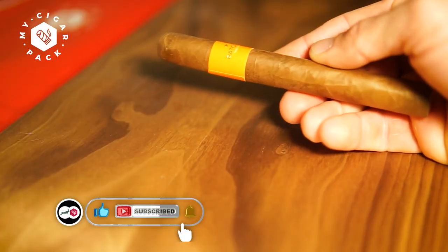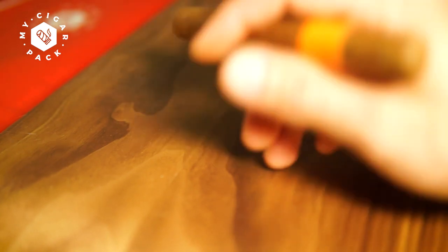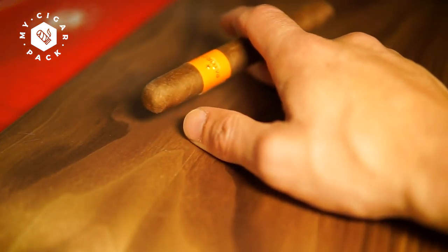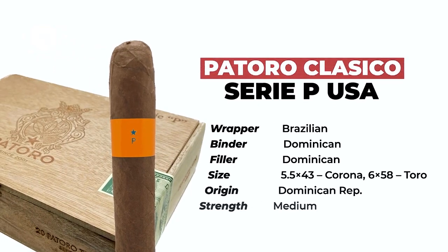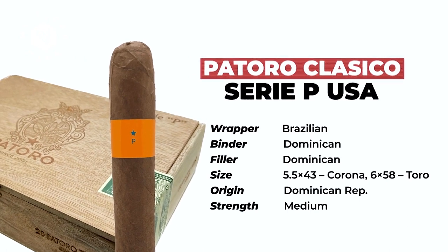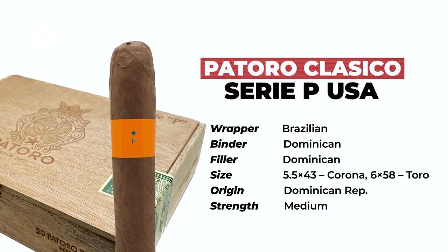The second Patoro cigar is the Serie P Classico Exclusivo USA — the first introduction to the American market. This highly anticipated release from the elusive Patoro brand was designed for the USA cigar market and blended by co-founder Patrick Martin with clear intentionality behind producing a smooth and enjoyable cigar for every smoker. It uses Cuban seed tobacco grown in the Dominican Republic, aged extensively prior to elaboration, alongside a Brazilian wrapper. Main flavors include nutmeg, dark chocolate brownie, cherries, and an earthy base.